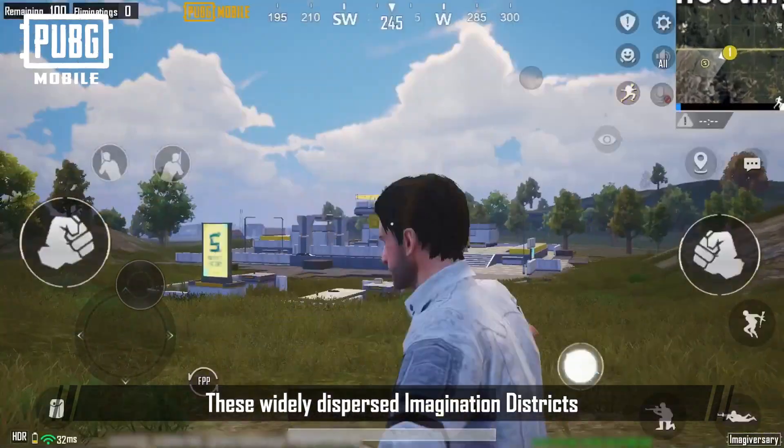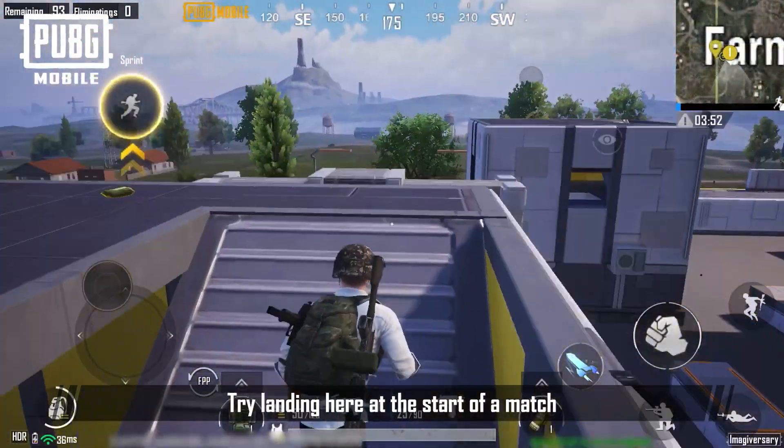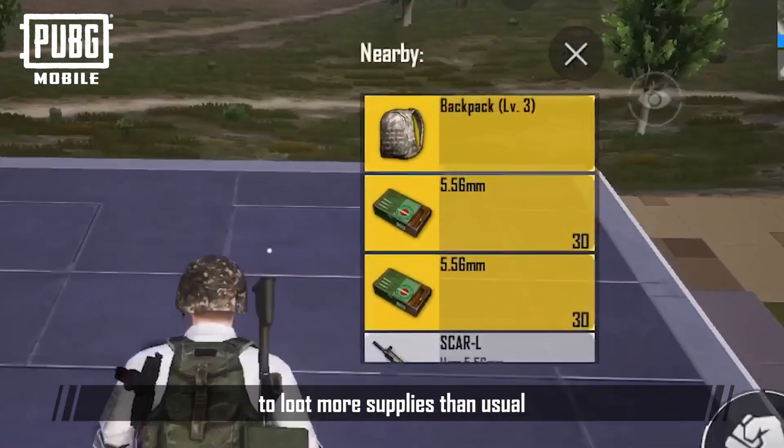These widely dispersed Imagination Districts will provide you with new options for gearing up. Try landing here at the start of a match to loot more supplies than usual.